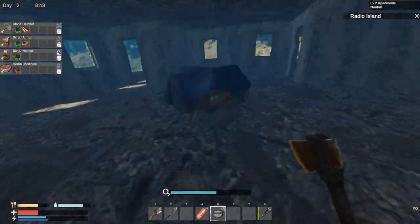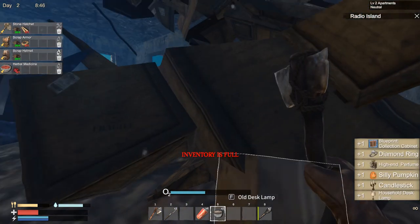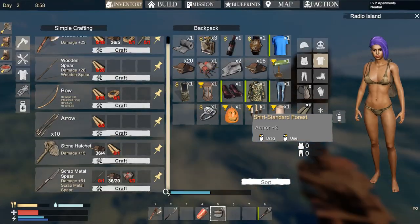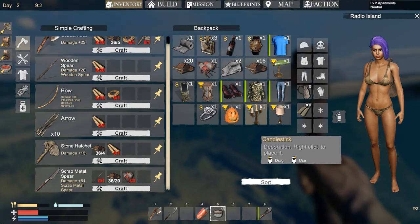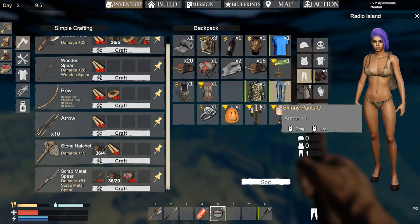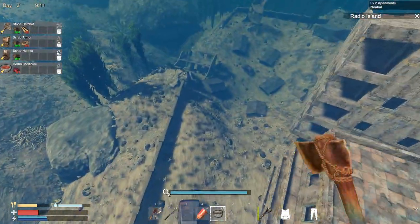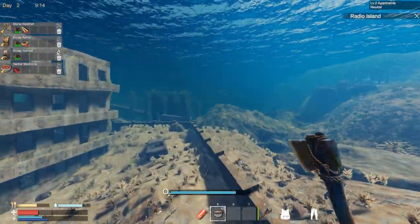Let's try over here - maybe inside. Yes! Some blueprints, a ring, and some more stuff to sell, that's kind of cool. We have one ring and one telephone. I think we have more than enough stuff to sell. I need to visit our trader.